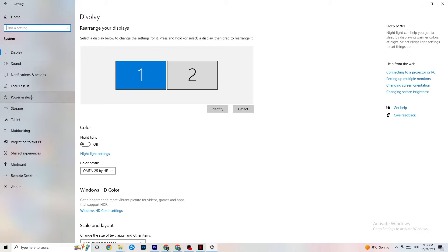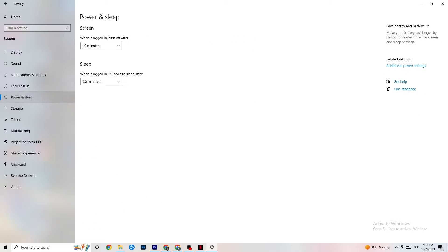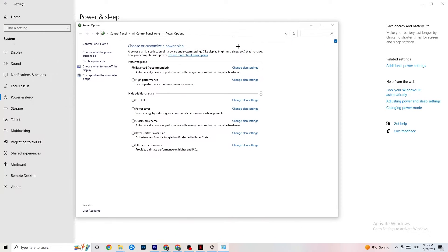Go back and click on Power and Sleep — the fifth option. Click Additional Power Settings on the right side. You can choose from plans like High Performance, Power Saver, and others. The most used are High Performance and Balanced. I can't tell you which is best — you need to check it yourself. Try High Performance or Balanced and see which works better with your PC.